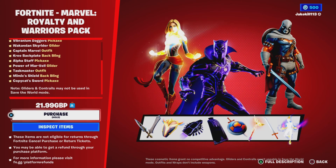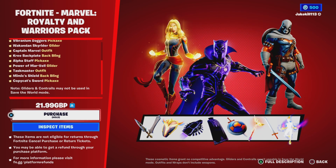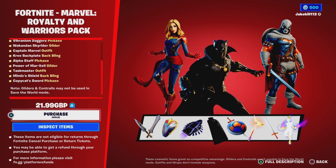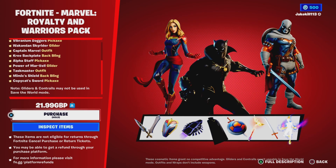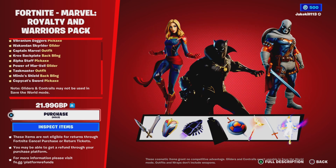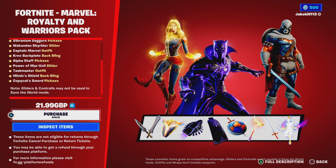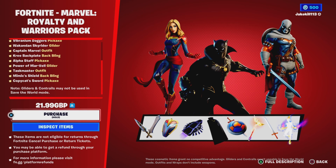Gliders and cosmetics may not be used in Save the World mode. These items are not eligible for returning to Fortnite, cancelling purchase, or return tickets. You may be able to get a refund through your purchase platform. Outfits and wraps only — no weapons. It's 22 pounds.